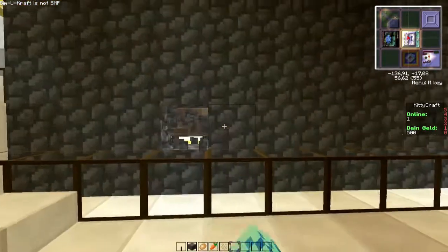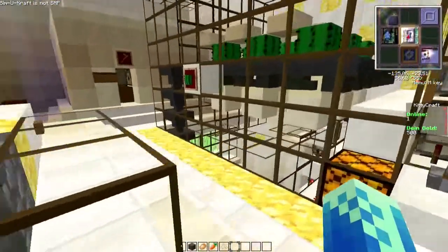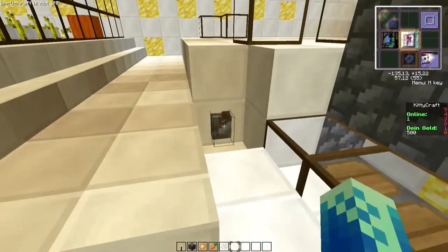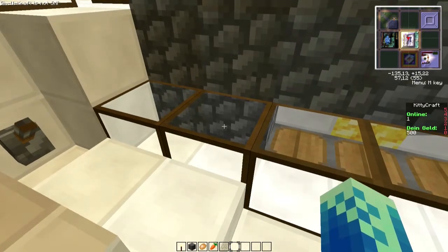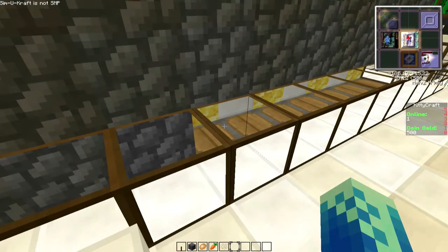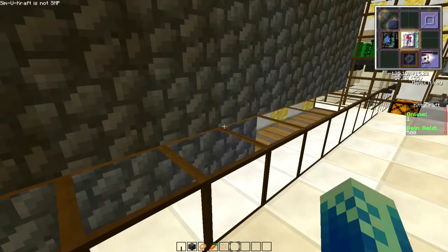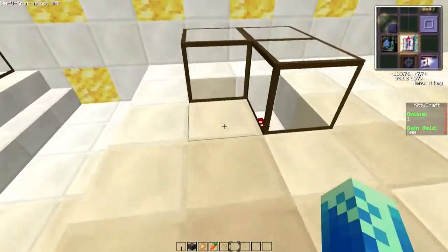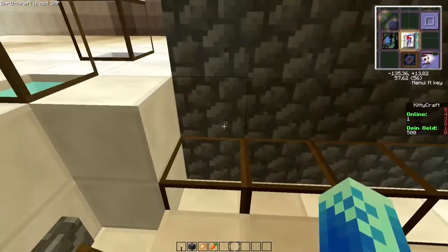Das hier ist nichts anderes wie ein Cobblestone-Generator. Da kann ich jetzt hier den Cobblestone weghauen und der wird einmal nach oben transportiert. Ich brauche jetzt bloß hier die Glocke einzuschalten und es wird automatisch der Cobblestone im Prinzip nachproduziert. Ist relativ easy vom Aufbau her – ganz normaler Cobblestone-Generator, nichts Besonderes, einfach nur hier mit einer Glocke versehen.